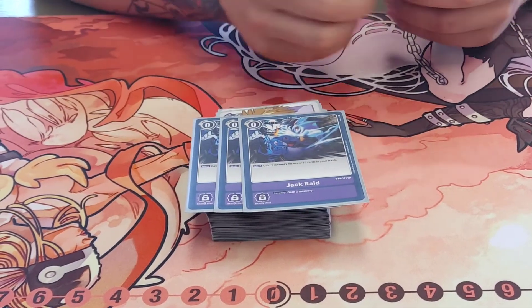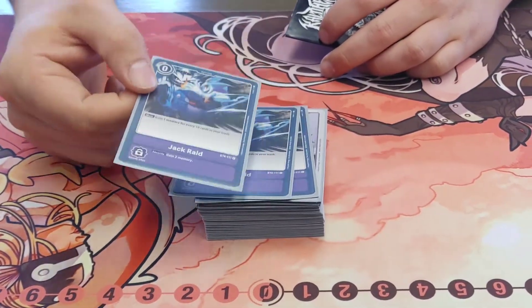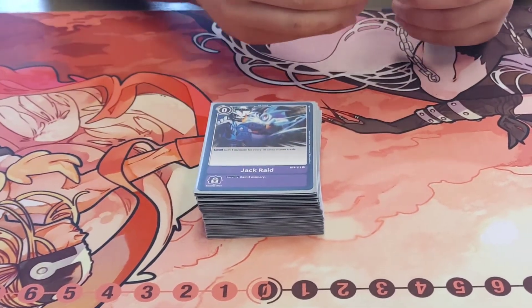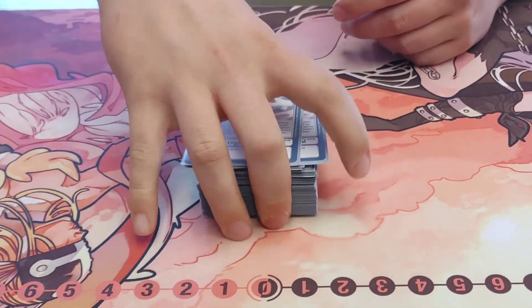Gain one memory for each ten cards in your trash. With Lilithmon, it gets really stupid because you gain three memory the first time and then one after, so you end up with four memories the turn you play Lilithmon and this is in your trash. Fantastic. And Mega Digimon Fusion, because it literally cheats out a level seven.